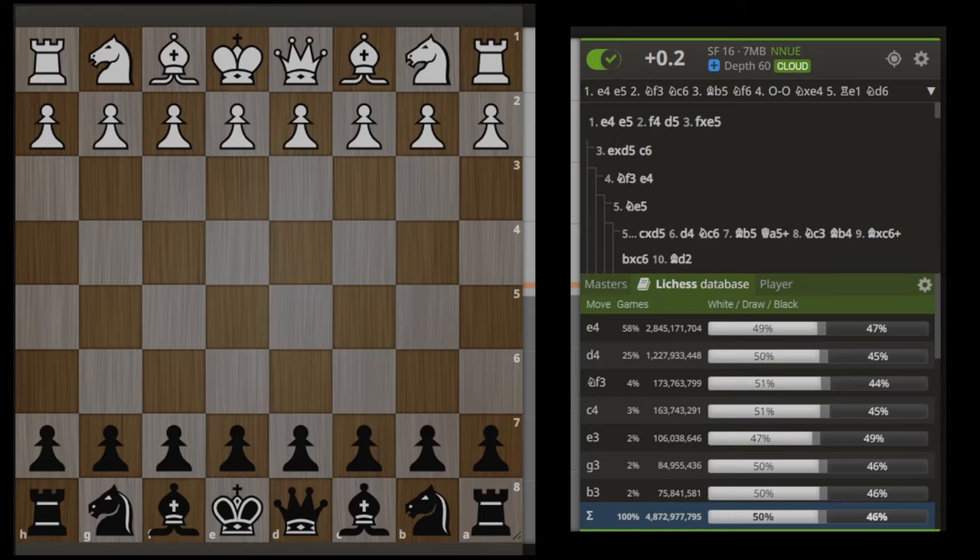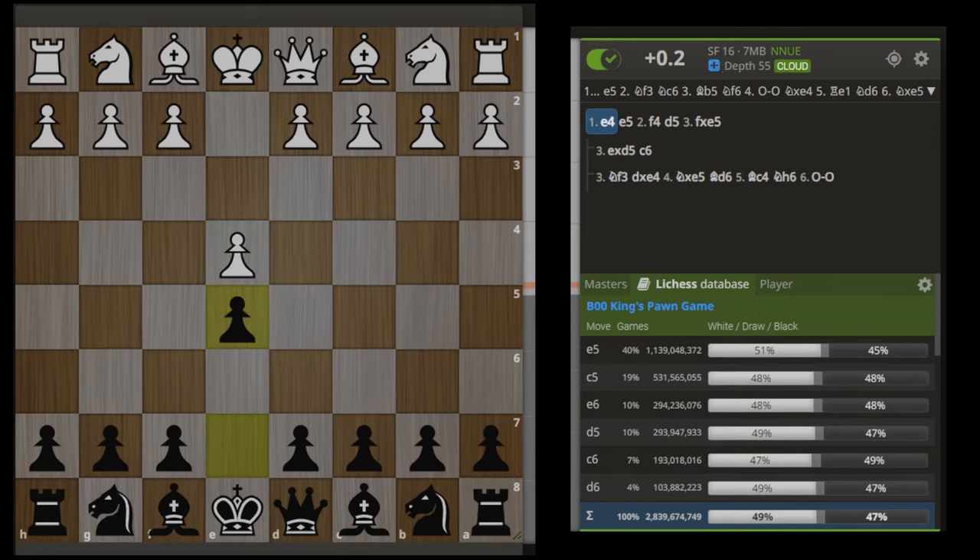Let's just get right into this. Alright, so the king's gambit. We have e4, e5, and then the move f4 in this position.